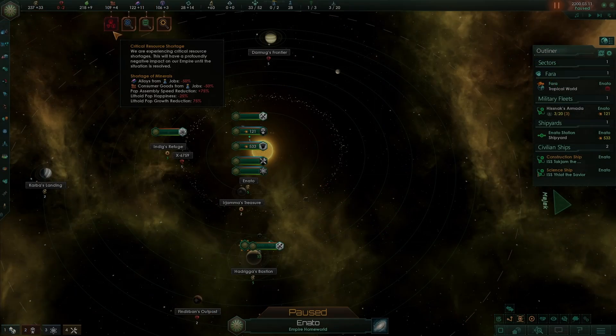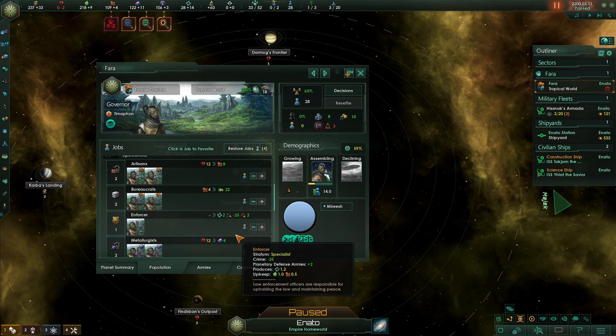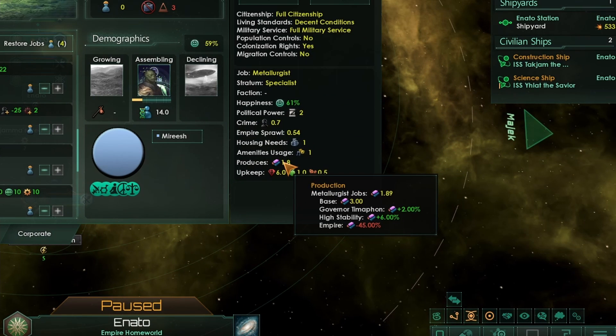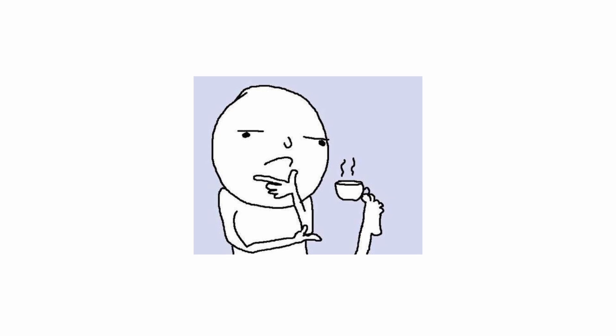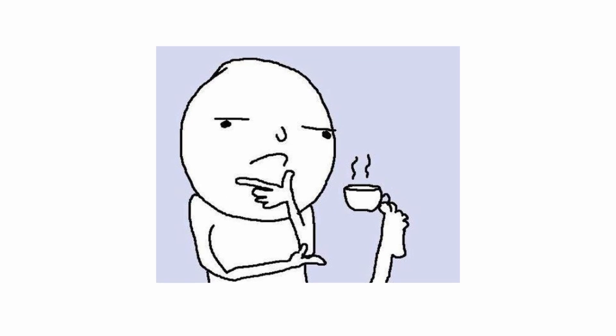But is that the whole story? Here we have a biological species running a deficit of minerals, affecting alloy production from jobs by minus 50%. If we open them up and take a look at one of them, we've gone from producing three down to 1.89, and that is partly because of this minus 50% empire-wide modifier. It's pretty clear that being in a resource deficit is much easier and better if you are a machine empire than a biological species. Well, they didn't give us a minus 50% - they gave us a minus two.